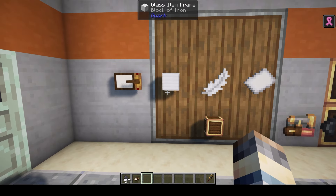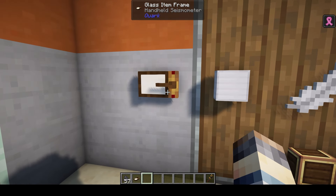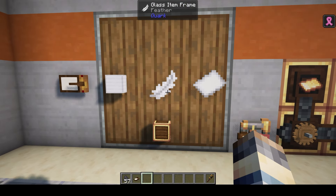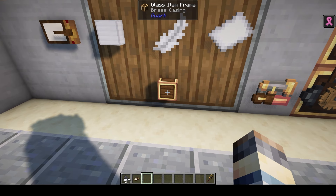So first, to find it, we're going to need to craft this handheld seismometer, which is just a block of iron, a feather, a piece of paper, and a brass casing.